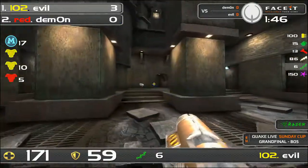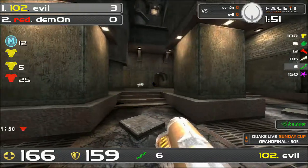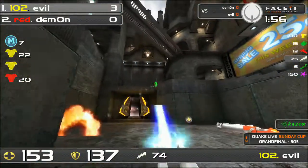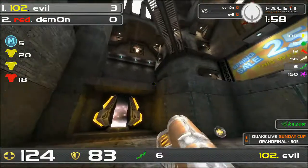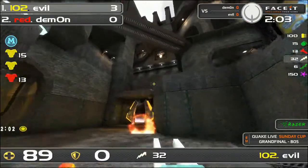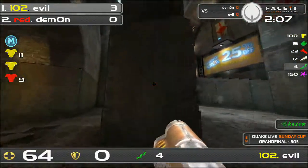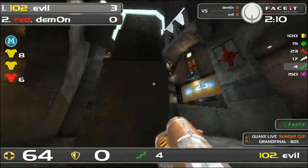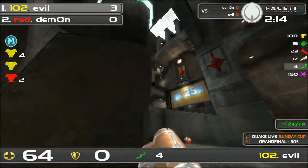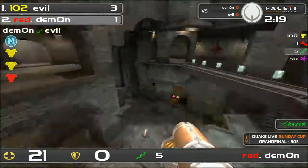Here we have a defense situation on the red for Evil. He'll take the red, make a play onto the mega defense, and depending on how clean the fight goes he'll be able to continually frag Demon. Demon is making this a really good fight — what a stand! He deals so much damage that Evil has to fall back with only 64 HP, while Demon is above and not showing himself. Evil is railable, but Demon connects the rail shot.